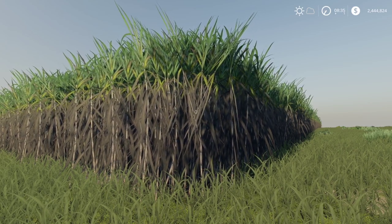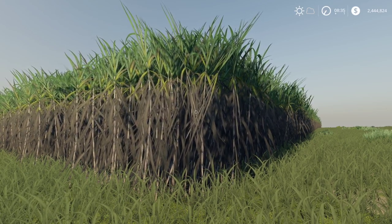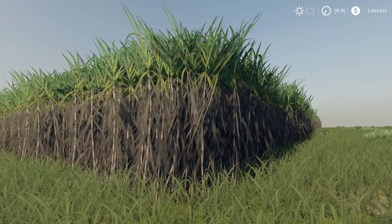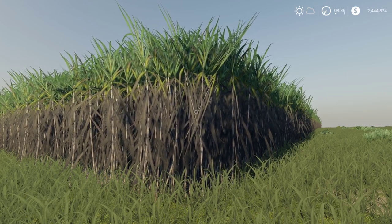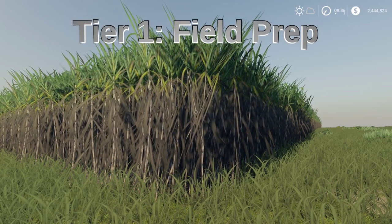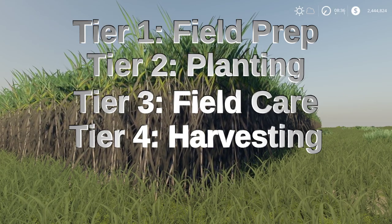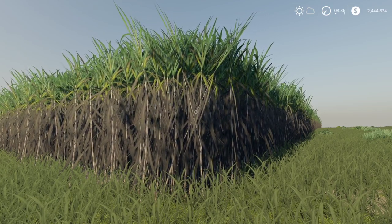Just like most of my videos, I'm going to divide this up into different sections. There are actually only four tiers when it comes to sugar cane. Tier one is field prep, tier two is planting, tier three is field care, and tier four is harvesting - just like any other crop. However, there are a little bit different steps and different equipment needed in each step.